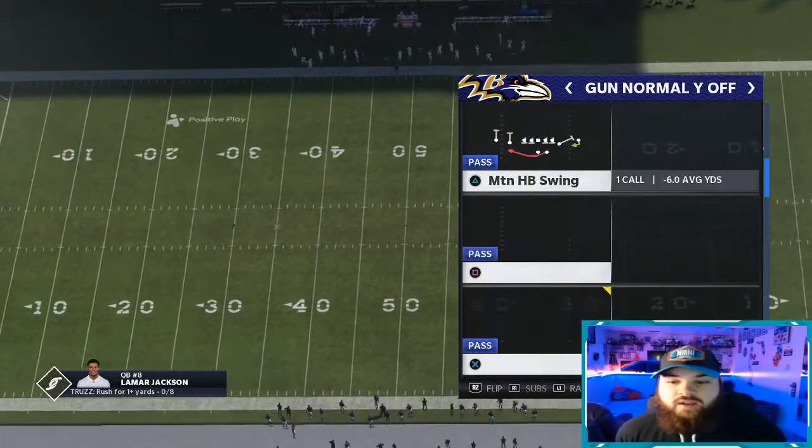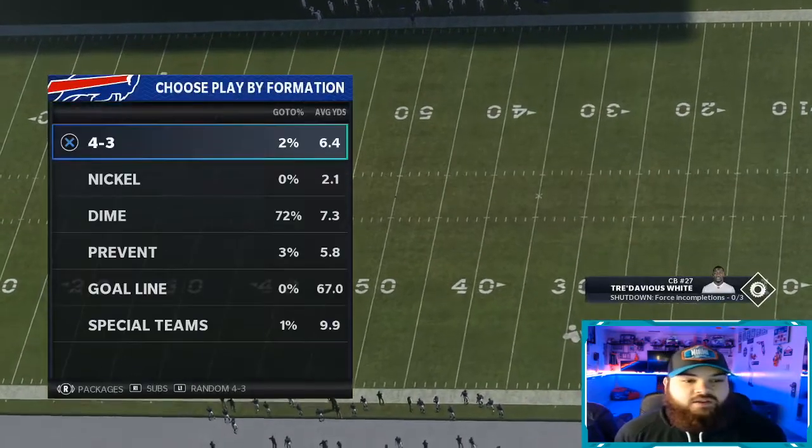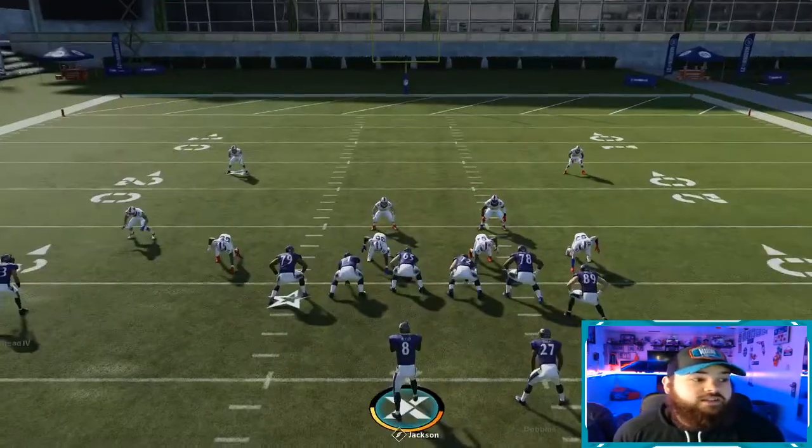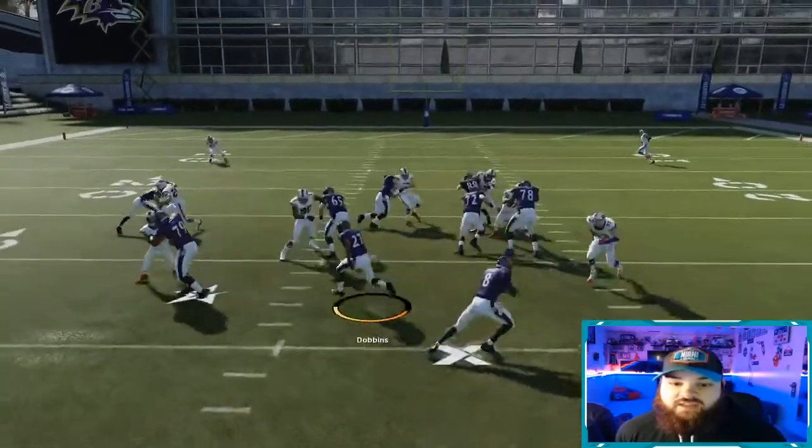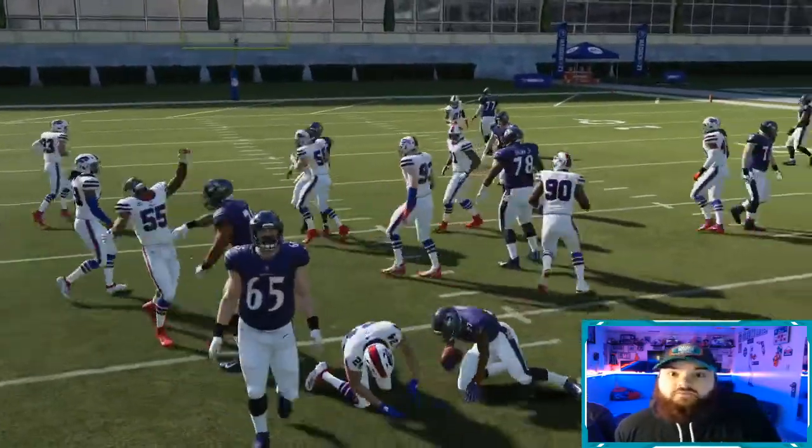First I'm going to run just a regular read option and then we're going to look at the difference. It's like a regular nickel set read option — you read the D-end. He's playing that, so you hand it off. Pretty standard stuff.